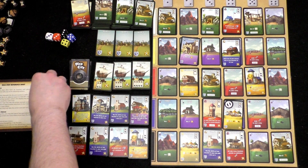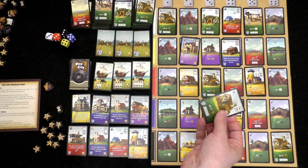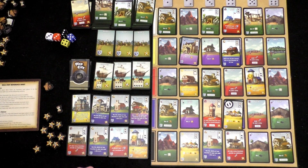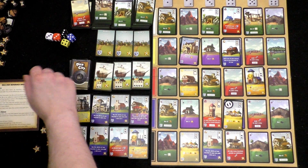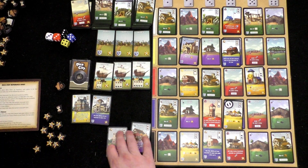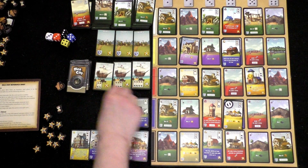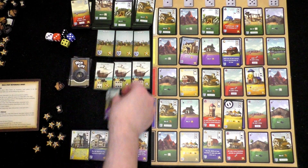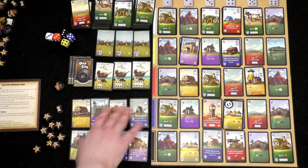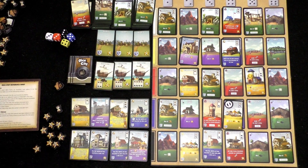I've got these two leftover resources, so I might as well spend them to get a lumber mill somewhere. I'll put it over this forest. That leaves me with one wood left. These cards go away, the deck slides down. We are down to about eight cards. When all the cards have been removed from the array, the game ends — so this is our last couple of rounds, unfortunately.